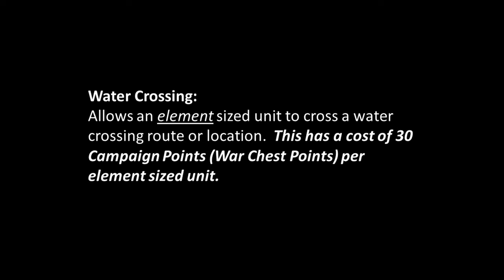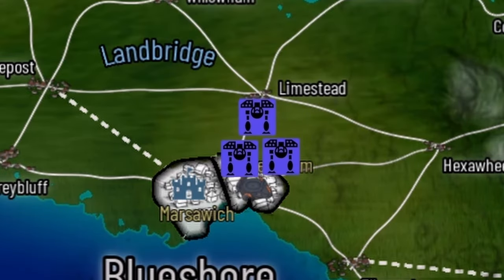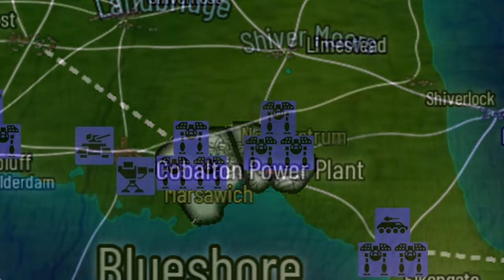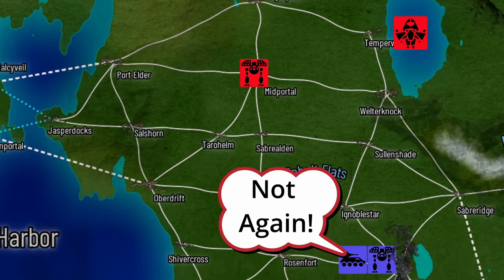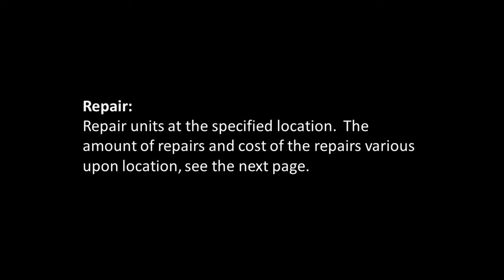Water crossing is a specific route action — it's expensive, but if you can afford it, go for it. Ship load and depart, and ship land and unload, are actions for units getting on and off a dropship. Even when players didn't have intelligence assets to observe dropship loading, I told them an enemy dropship had entered orbit. It's faster and cheaper in terms of actions to move units over great distances, and it makes the other side nervous.